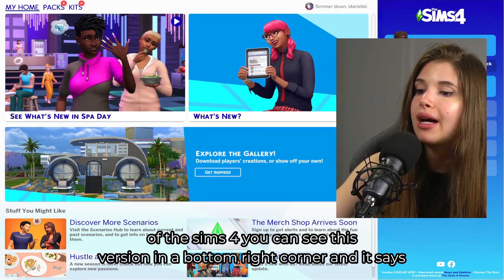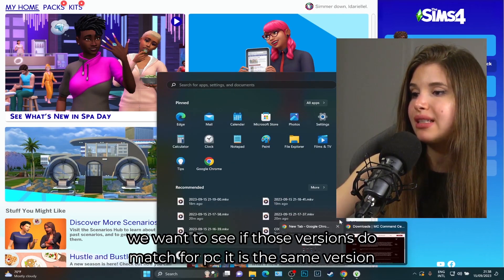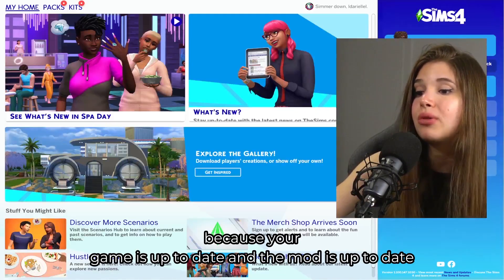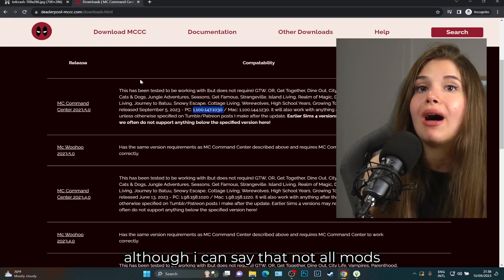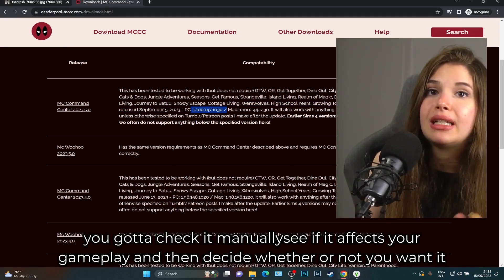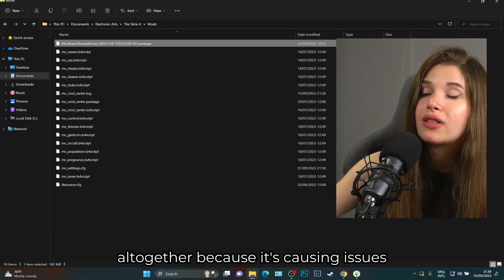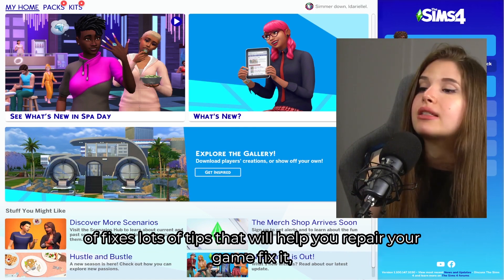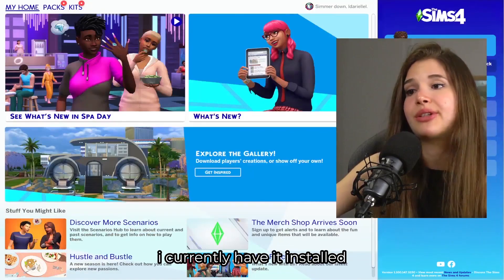To know if the mod is up to date, check the version number in the bottom right corner of the Sims 4 main menu — for example, version 1.100.147.1030. If the game version and the mod version match, you can safely install it. I suggest doing this check with every mod, although not all mods specify which game version they are compatible with, so you may need to check manually.